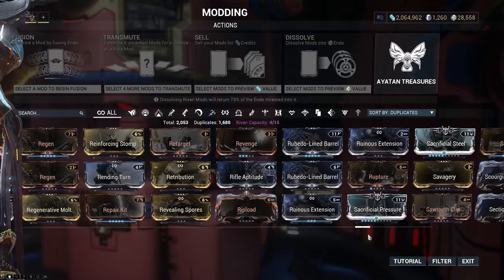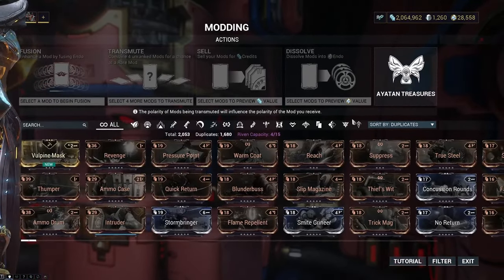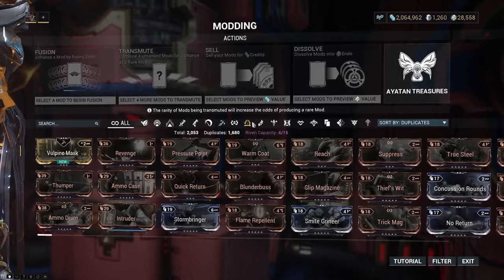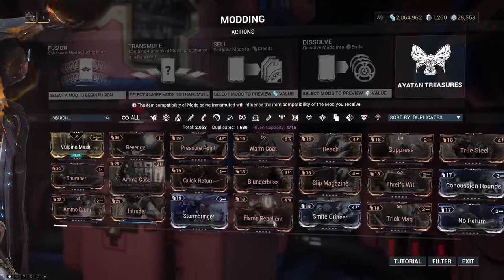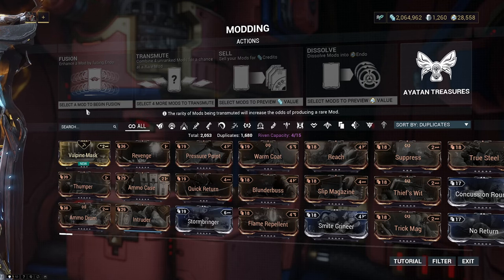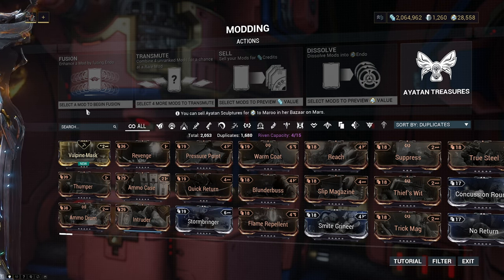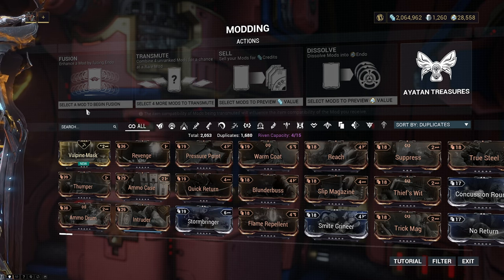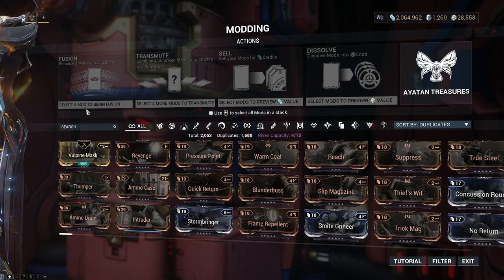I don't have all the mods in the game - I have a fraction of them. Each mod has varying different things and I'm not going to go into too much detail about what each one actually is right now. To begin with, you want to get yourself on some missions - personally I do endless missions. I'll usually bring a Nekros or a similar warframe that allows for multiple drop rates, because that's where you're going to get more chance of getting more mods and also duplicate mods, because we can do some stuff with them.